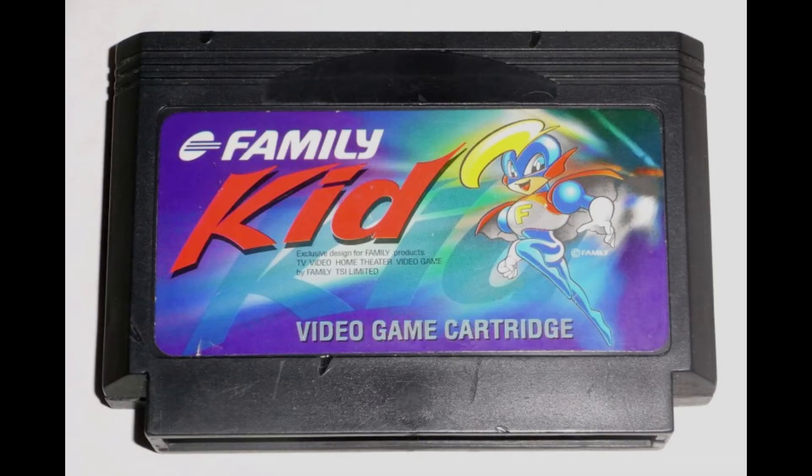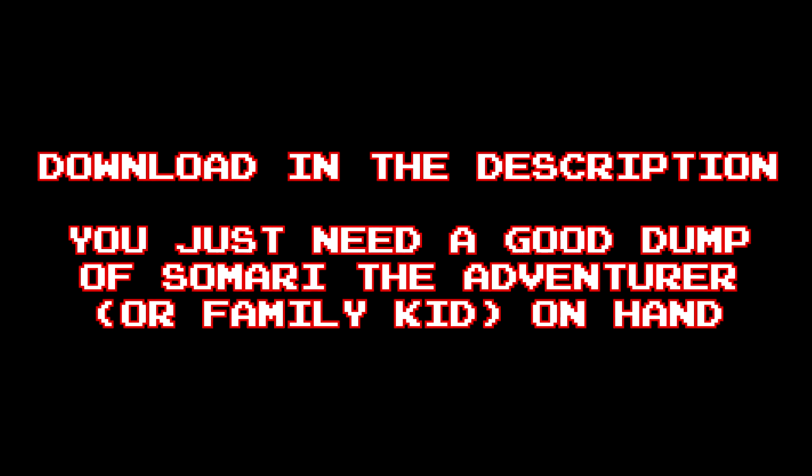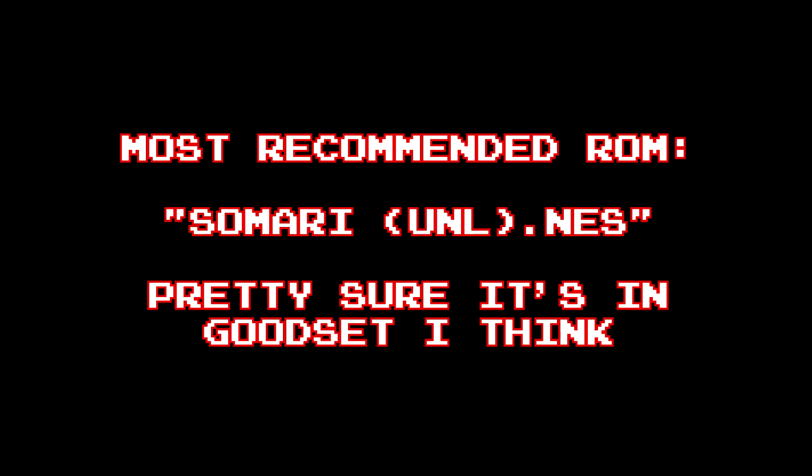Pretty cool, right? Also, by extension, this also works with Family Kit, both on the two-run cart and also standalone ROMs. It's pretty cool. The download's in the description. You just need a good, untouched dump of Samari or Family Kit. Personally, I recommend going with this ROM. You should be able to find it in good sets, or just dump it yourself.